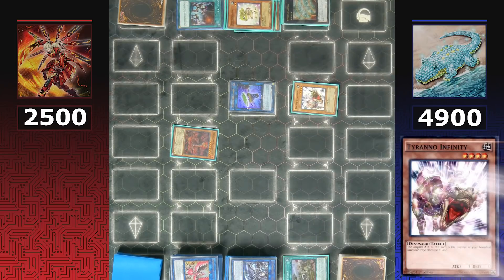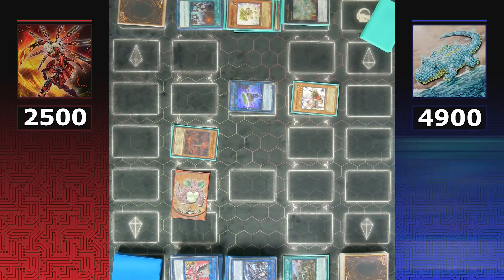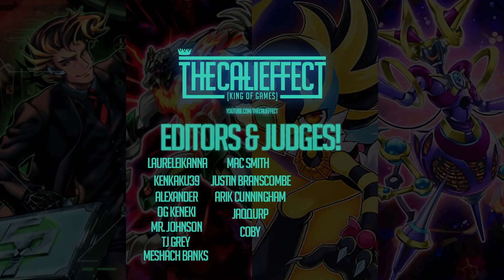Ultimate Conductor Tyrano hitting the field triggers Lost World to give the opponent a token, making both sides of the field even — meaning Dinos can attack and activate their effects. Underclock Taker gives Ultimate Tyrano enough attack to swing for game. It has been an amazing YCS Lockdown Tournament — Dinosaurs advance to the semi-finals. Post your bracket below in the comments, and click to see more YCS Lockdown Tournament videos. Hope you're all having an amazing day and staying safe.